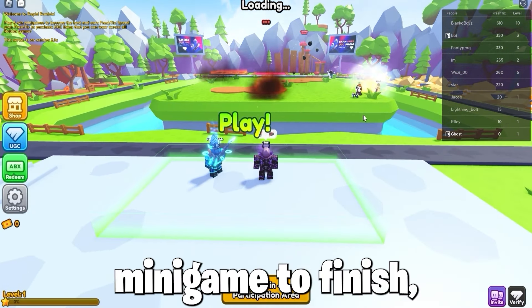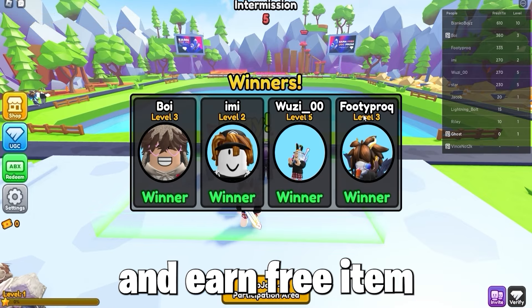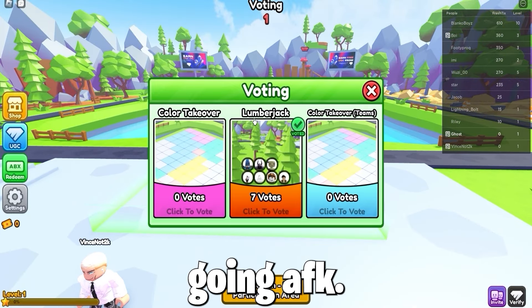So wait for the minigame to finish, then vote for one and play different minigames, as this is a fun way to play and earn the free item by winning and leveling up. It's a cool game to get a free item, as it's quite easy and fun to play this game instead of going AFK.